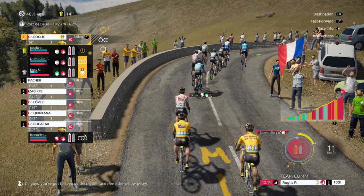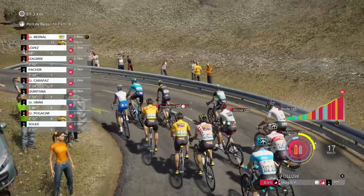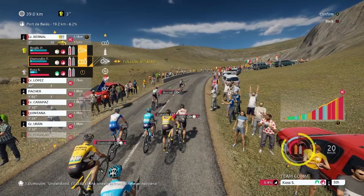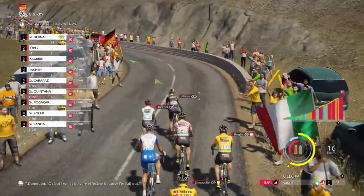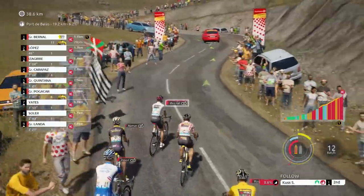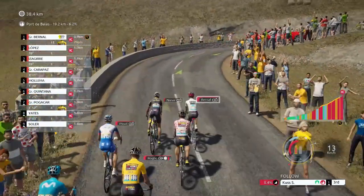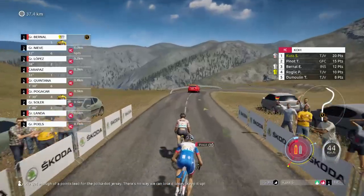Two kilometers to the summit — let's switch to Seb Kuz to try to get points. Mikael Neve is attacking, Egan Bernal is attacking too, so I make Hoglidge and Dumoulin follow. Come on, bridge the gap! And there it is — the maximum points. 20 points for Seb Kuz — that's exactly what I wanted.